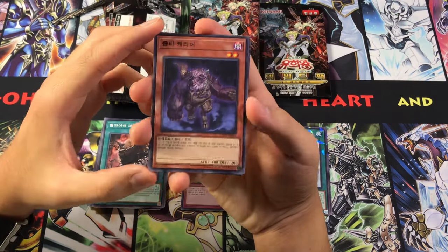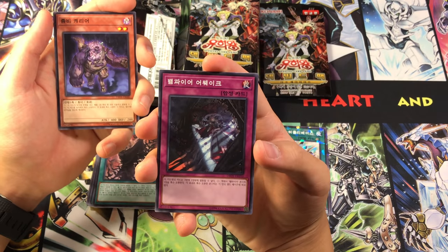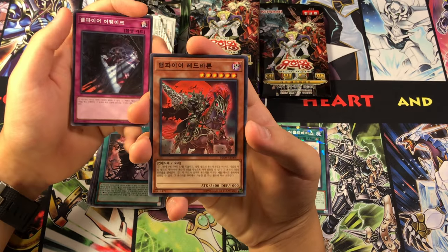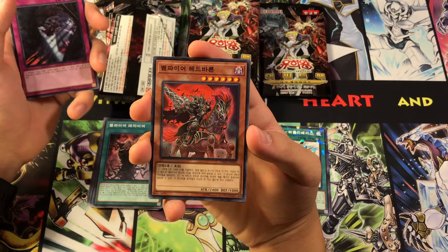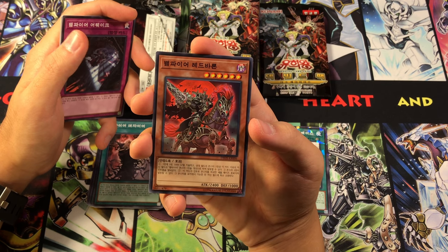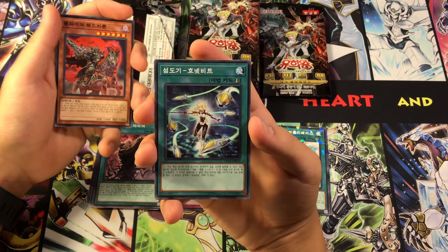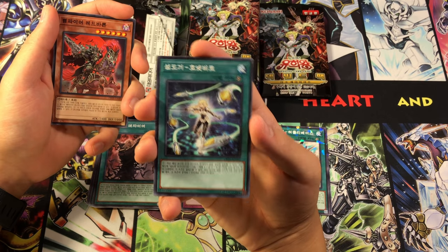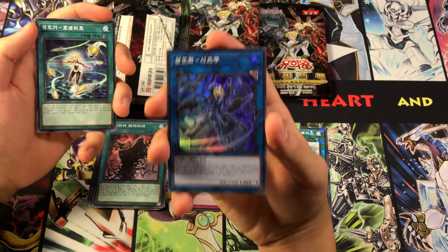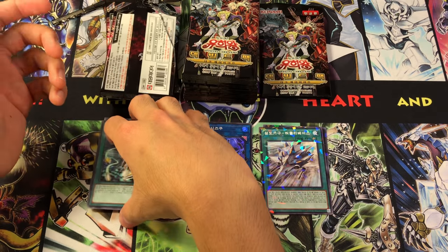We got Plague Spreader Zombie — I forgot this was in the set, but it makes sense considering it's vampires. This one's Vampire Awakening, I believe. We have the Red Baron himself, which kind of looks like a Doomcaliber Knight, but he's got a hard-to-say name so I won't try. We have Mecha Module Hornet Drones, and a super rare Shizuku — it's a lot cooler having this super rare because it's not a guaranteed super, so very, very nice.